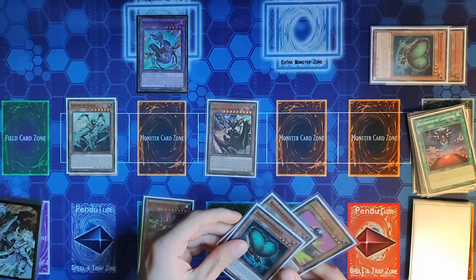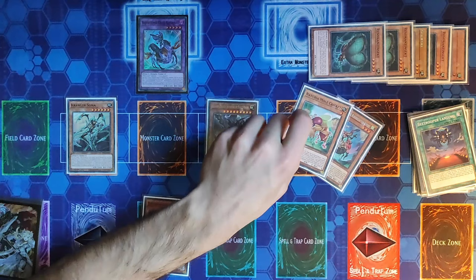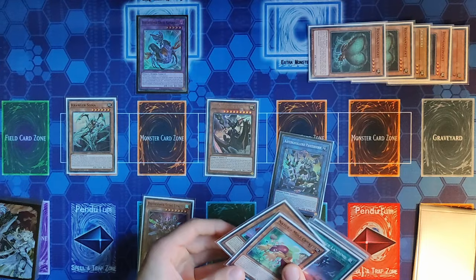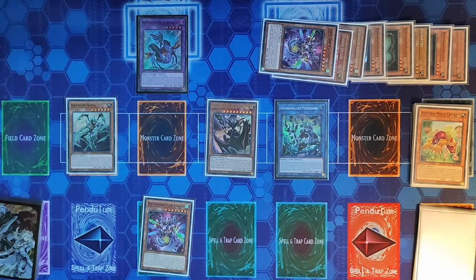We resolve both Resonance Insect effects: one sends B Trooper Scout Buggy, and the other sends Naturia Mole Cricket — who is an Insect — granting us access to the Naturia line. Don't forget Armor Horn is in the graveyard; we banish three Insects including Scout Buggy to Special Summon Armor Horn from the graveyard. We can now use Cruel Saturnus — because an Insect was banished face-up — to Special Summon Scout Buggy.